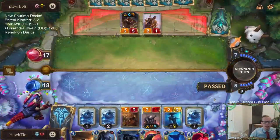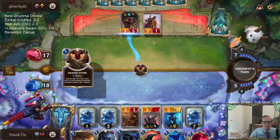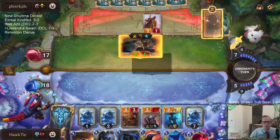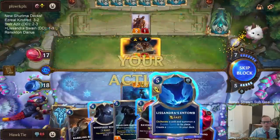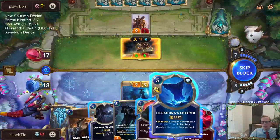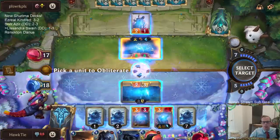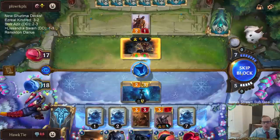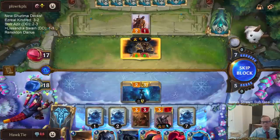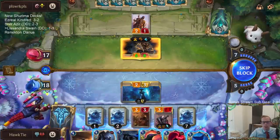Zero mana to draw a champion — not bad. I guess we're going to have to Entomb because otherwise Lissandra dies and just turns into another regular Lissandra. But if they have Deny — they've played one Deny so far — then two of my Lissandras are gone.